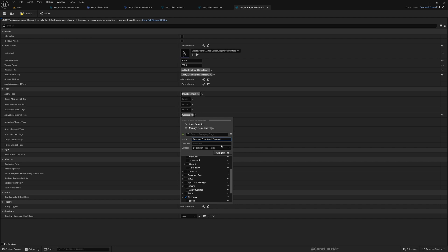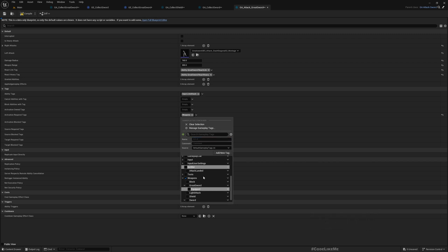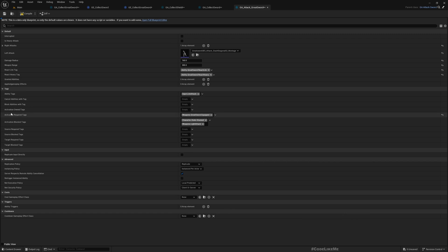We need a tag of type weapons.greatsword.equipped. Add the new tag and add it as a requirement in order to activate the Attack Great Sword ability. Compile. Now when are we granting this gameplay tag? This required tag should be granted to the actor when we equip the greatsword.